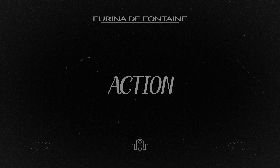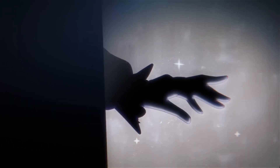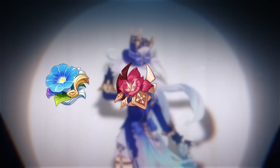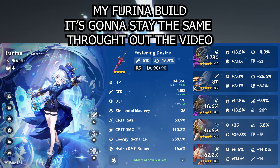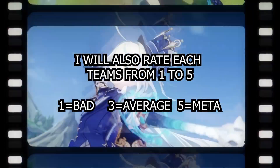I don't really farm artifacts, so you will see a lot of the character showcase with not the correct set. It's going to be a mix of Wanderer's Troupe, Gladiator, and Emblem — including Furina, who only has the 2-piece Emblem. So there is a lot of room for improvement. All the builds are going to be shown at the end of each team showcase section.